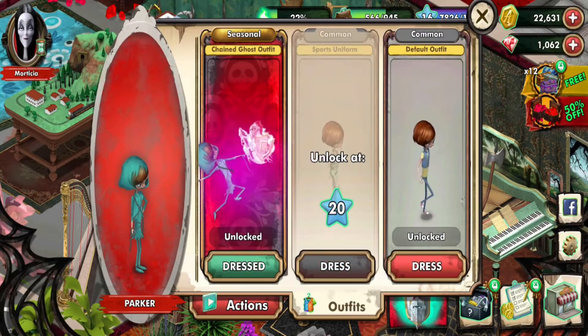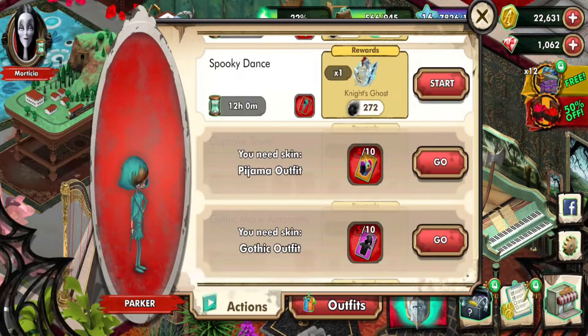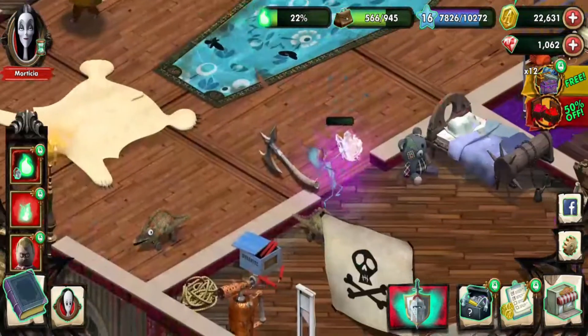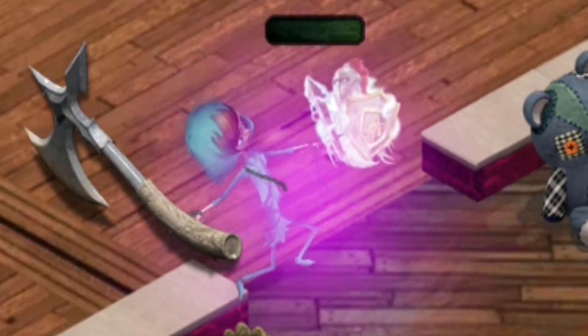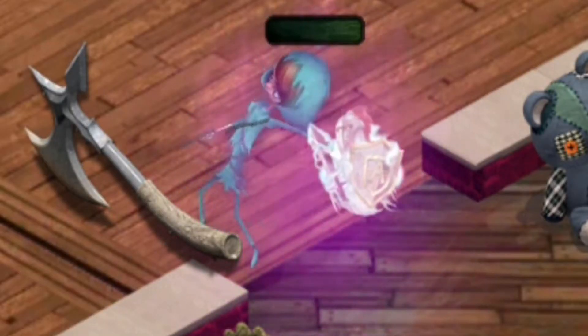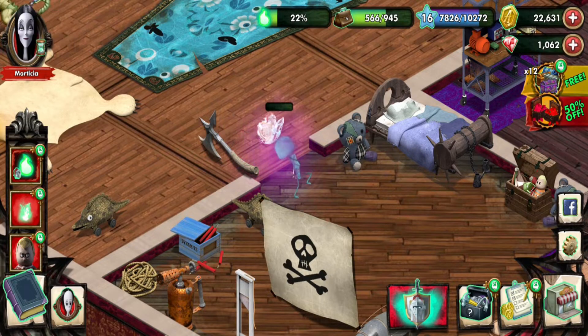And of course we get Parker — we've seen her animation before. It's her dancing with Sir Mordred's ghost and we get the ghost too. Let's just see this — yep, there she is, she's dancing with the ghost. Too many ghosts — call the Ghostbusters! Actually, that's going to be a hint to next year's animation thing — but I'm getting ahead of myself, that's for another time.